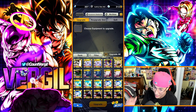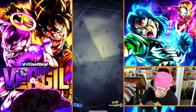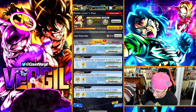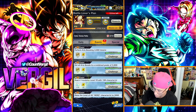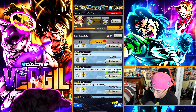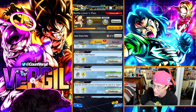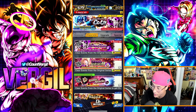Equipment farming also gives chrono crystals. Rolling and upgrading S, Z, and A tier equipments completes Z missions. Every 100 A-tier equipments you upgrade you get 10 more crystals. It's a little tedious but it's good to know that when you farm equipments you're also passively farming chrono crystals.